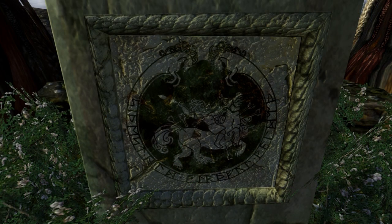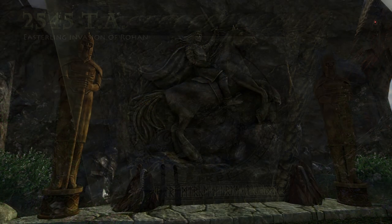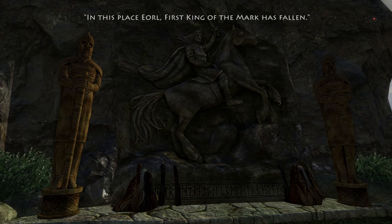On the eighth and final stone, Rohan is attacked by Easterlings in the year 2545 of the Third Age, 35 years after the creation of the Kingdom of Rohan. King Eorl led his troops into battle, where he would be struck by arrows and died an honourable death on the battlefield. Eorl's Hallow is built upon the place where Eorl fell, where the inscription on the central carving reads: 'In this place, Eorl, First King of the Mark, has fallen.'